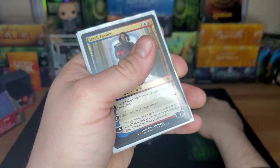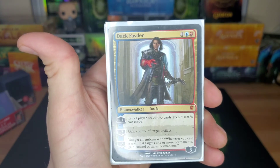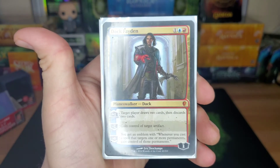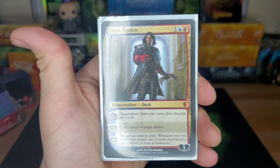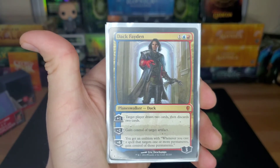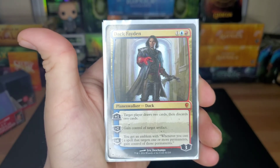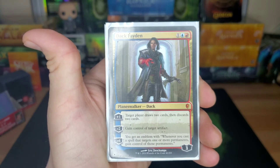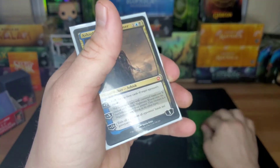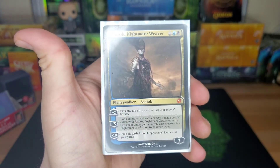Getting into the planeswalkers. Dack Fayden — three drop, comes in with three loyalty. Plus one: draw two cards, discard two. His minus two is what we're almost always going for right out of the gate: gain control of target artifact. Any artifact — if you get a Blightsteel Colossus, it's mine now. If you get up to six you get an emblem where whenever you cast a spell targeting one or more permanents you gain control of them. Nobody likes little red-handed Dack stealing artifacts — that's why he had to die in War of the Spark.